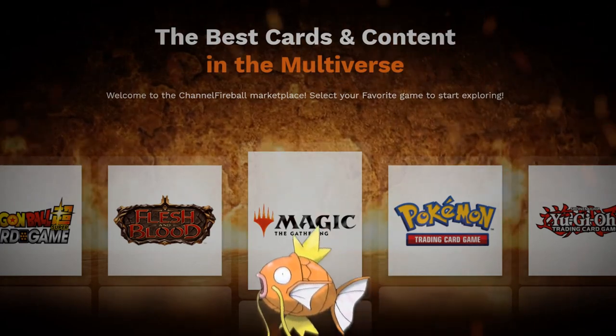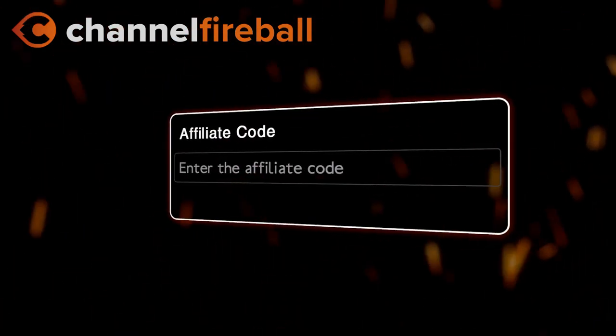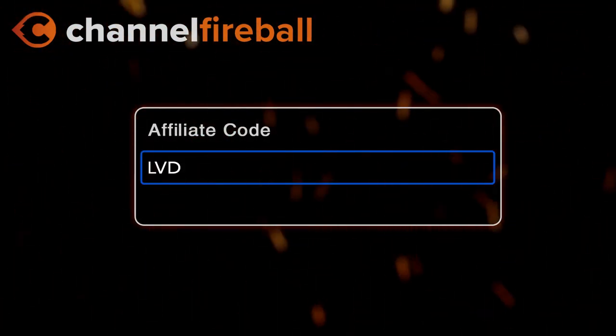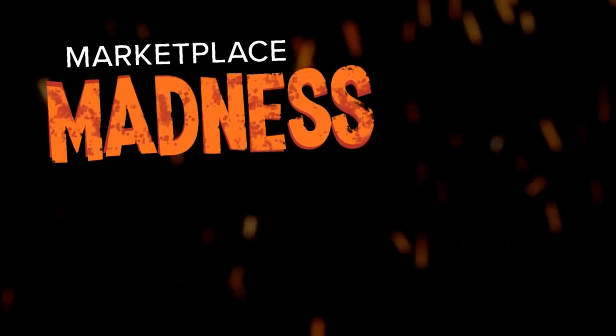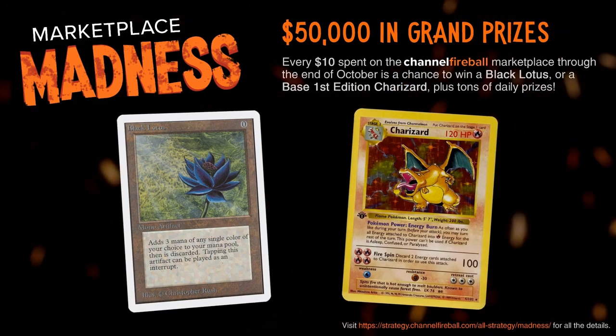Looking for Magic cards? On the new CFB Marketplace you can buy directly from local game stores. Support the channel by using the referral code LVD at checkout and be entered into the month-long giveaways culminating into a Black Lotus and first edition Charizard.